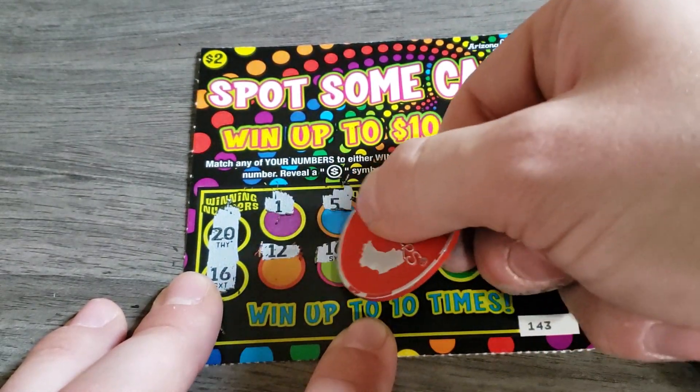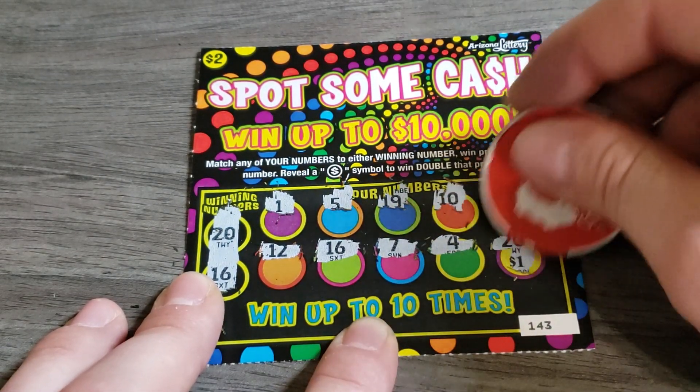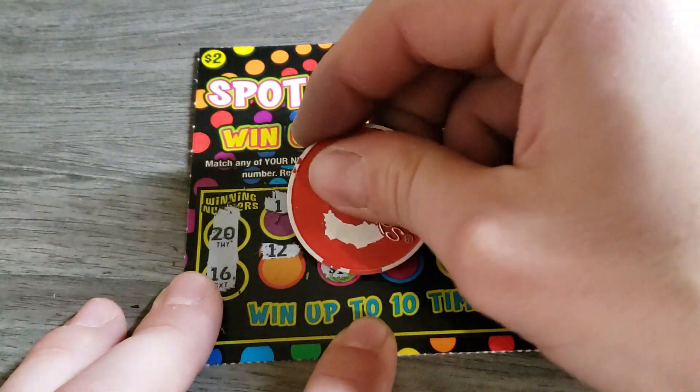Alright, ticket number 143 — 20 and a 16. Come on baby, you got it! There we go, that's what we wanted. Just a single match — for $800? Nope, we got a 20, we got one and two. Okay.